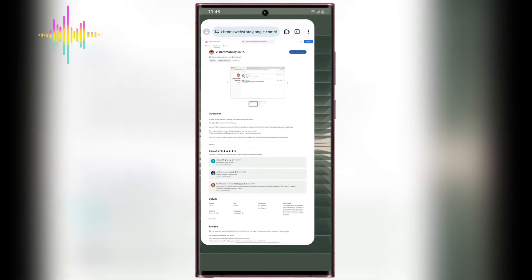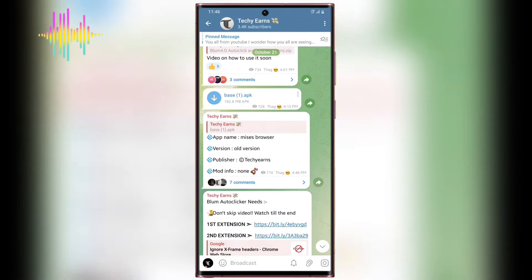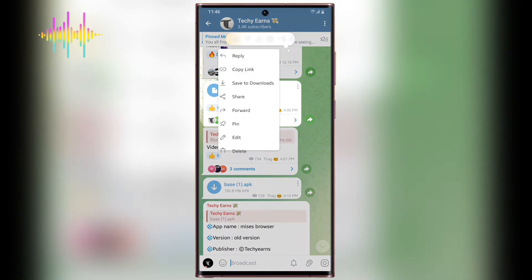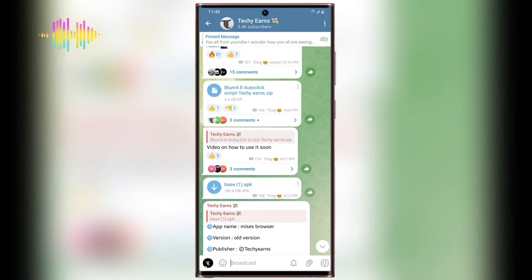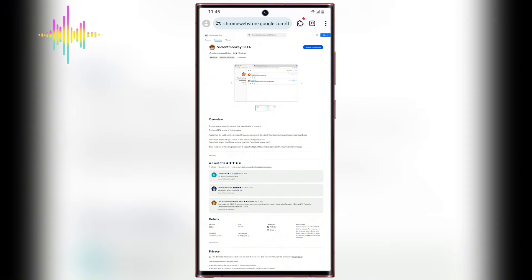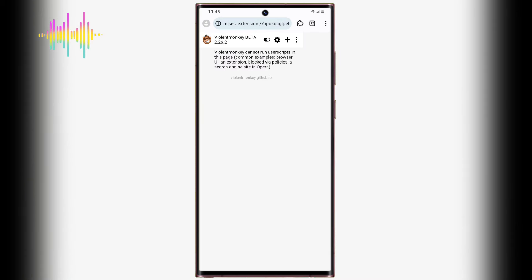The next thing you need to do after getting these two links from my Telegram channel is to install the script. Make sure you download the script into your device right now. After downloading it, click 'Save to download'. Then come to the MRS Browser and select the extension like this.